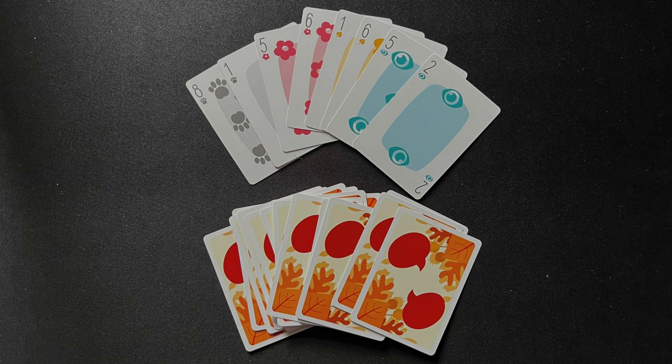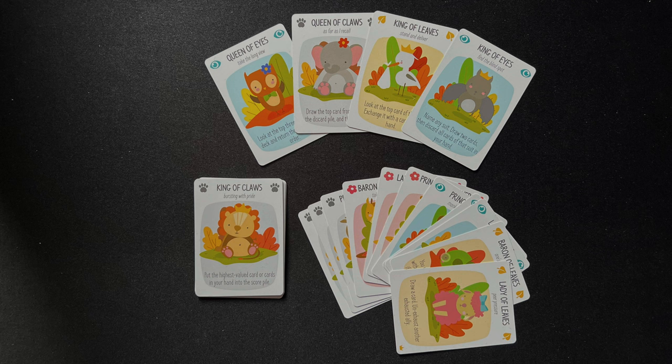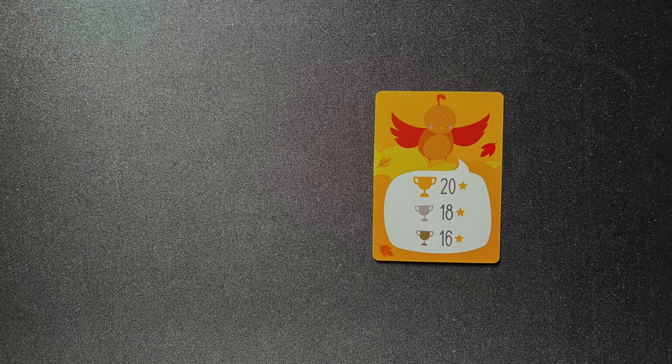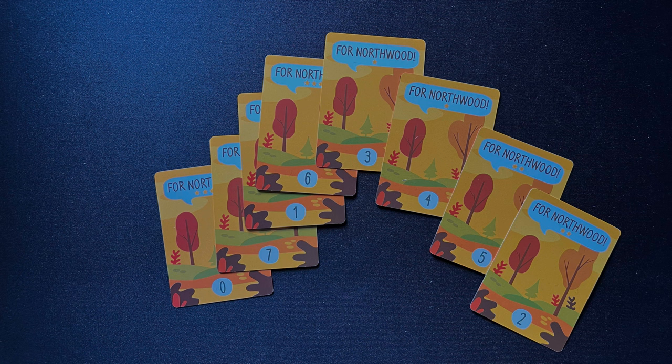The game comes with 65 cards: 32 dialogue cards valued one to eight in the four suits; 24 character cards, six of each suit, with 12 cards marked with a crown that are not used in the introductory game. There is one visiting card with an arrow on the front and a score chart on the back, and finally eight fief cards numbered zero to seven with victory points valued from one to four stars on each of the cards.